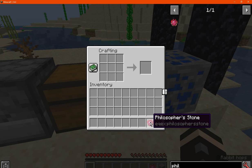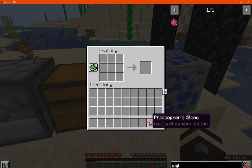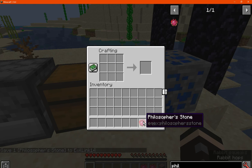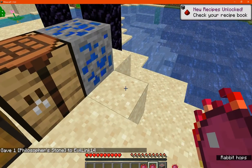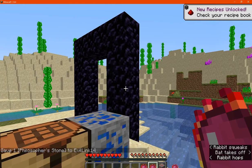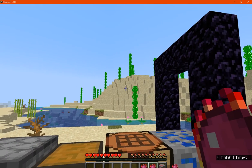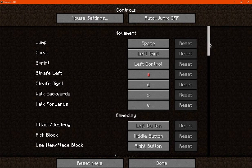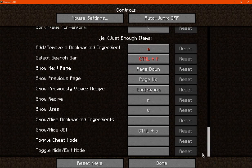Now the Philosopher's Stone does get consumed when making recipes, so be careful of that. You can't stack them, and they don't have any of the right-click or power abilities — unless I'm confusing that with EE2. Either way, there's no crafting table feature; it's just pretty much a recipe-usable item at the moment.